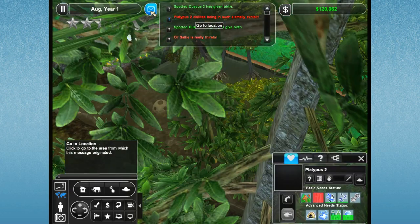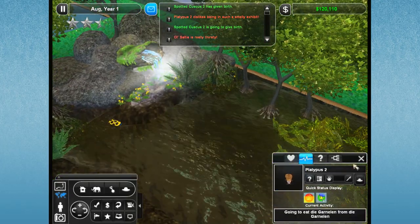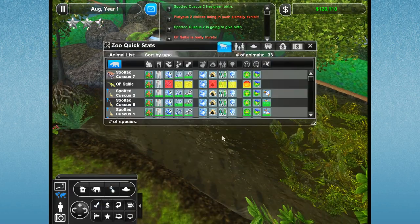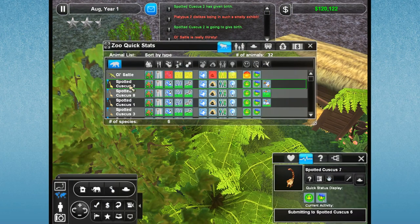Spide Couscous 2 has just given birth. Oh my gosh, so much going on here. Why are you not eating? Going to go eat. I have no idea why that Platypus is not eating. Where's the other Platypus? Spide Couscous 7 is for some reason in a crate, so we'll release him.